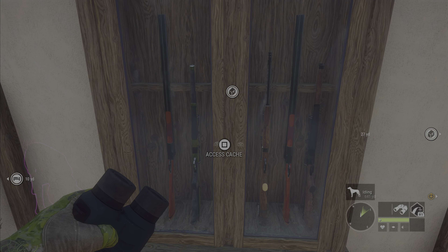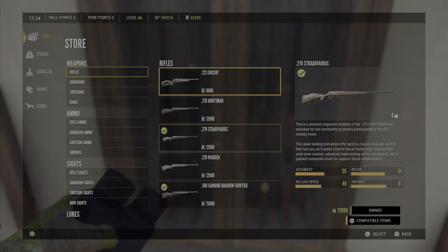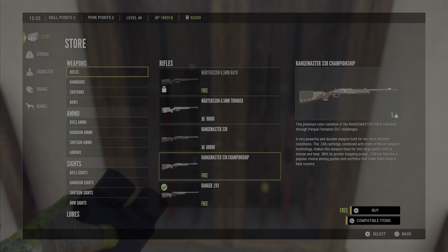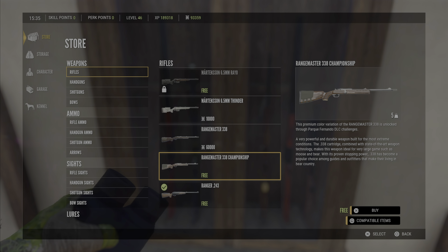Welcome to a guide here on Parque Fernando. We're here to get the free Rangemaster 338 Championship, which is a class 7 to 9 rifle. You can get it early on without having to buy the seven millimeter or the 300 — the Rangemaster costs 60,000 cash normally. You will need soft points, a rifle score of 43-36, and poly of 5406, so it's not very much to get a class 9.